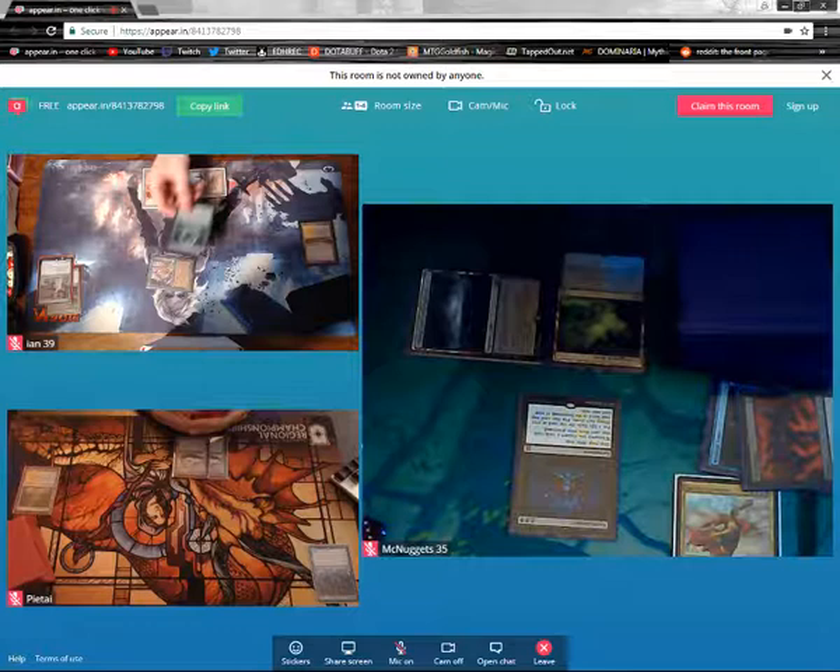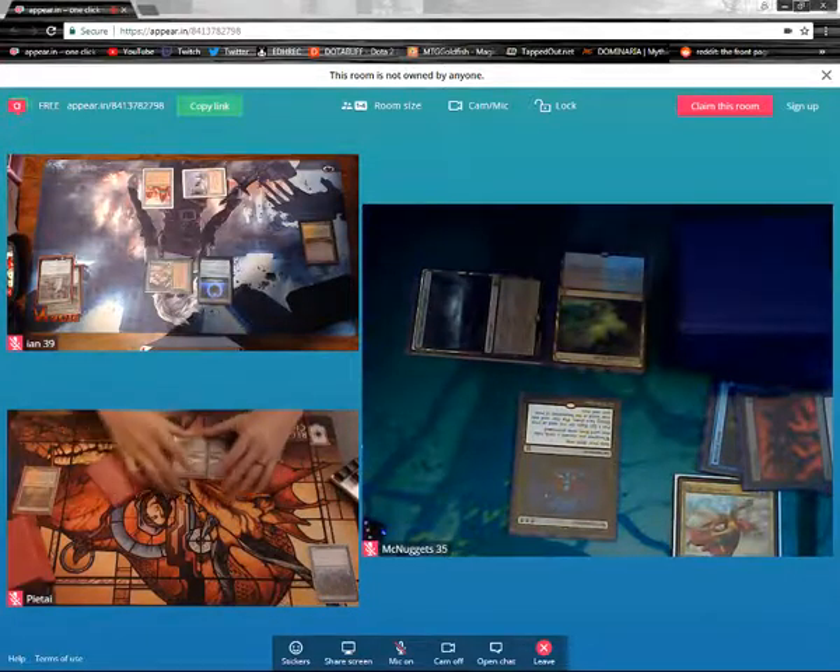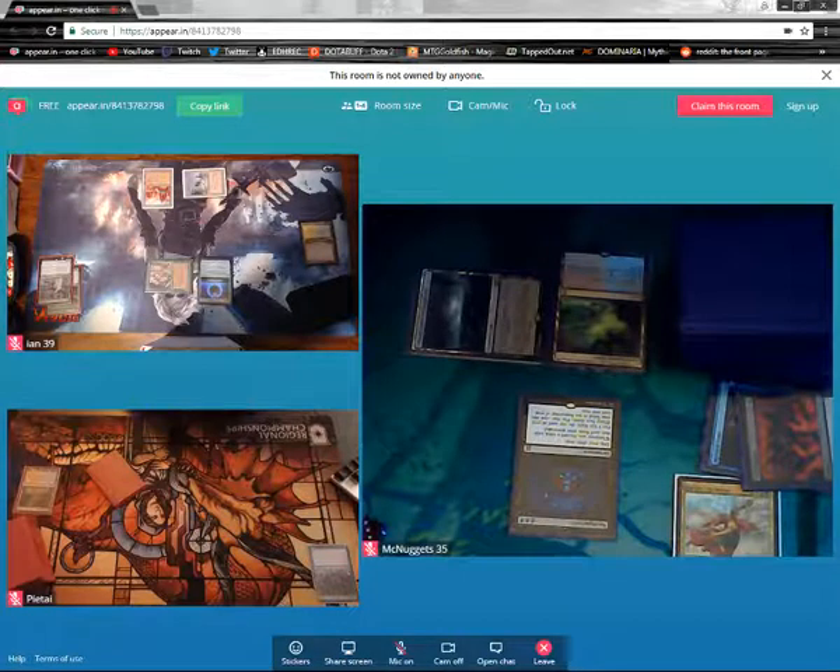I'm going to cast Damping Sphere. Ooh. Damping Sphere — costs one for each spell you cast after that. Correct. And any land that would tap for more than two is just colorless instead. Yeah, that's fine. I'm fine with that. I got nothing. Passing.